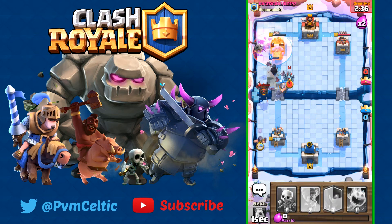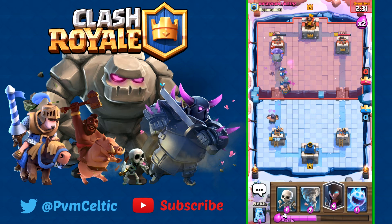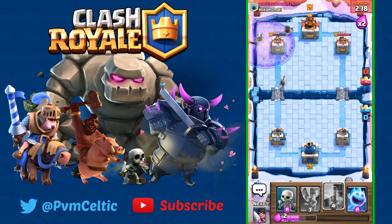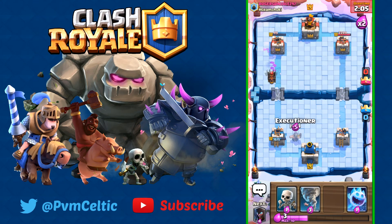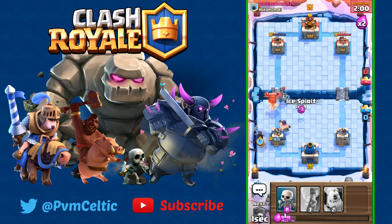Going Executioner over here — the other Executioner might die soon. Cycling back to the Night Witch — see how fast this deck cycles, it's a 3.1 cycle and I'm already back to my rotation. Going Graveyard here because I think he's low on Elixir. Poisoning for more value — for every tick of poison left. With this deck there's no direct damage, only Poison, which is the negative part.